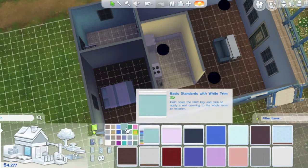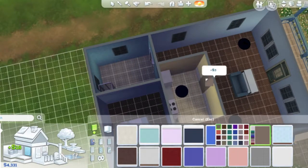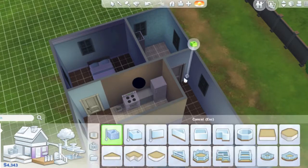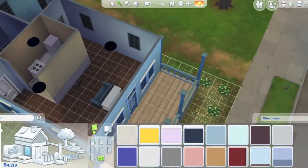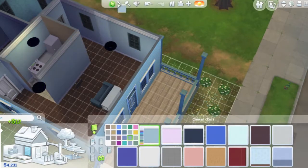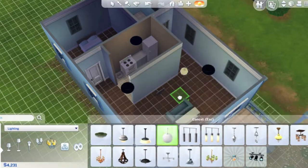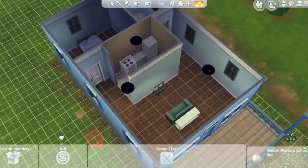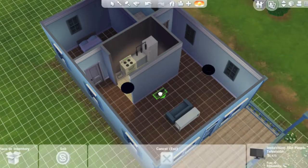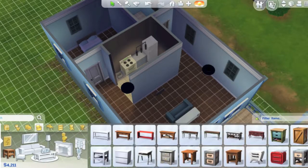I wanted the kitchen a bit darker compared to everything else — maybe beige or a blackish blue. But I think eventually I just picked this one, basically brown. Right now I'm putting some lighting for the kitchen and furnishings for the living room, because it's so empty. But don't worry, at the end it's not going to look like this.